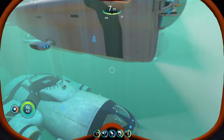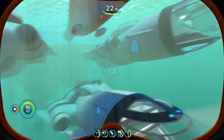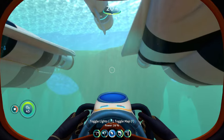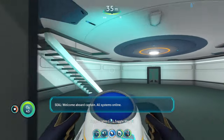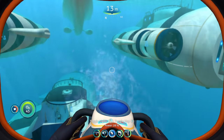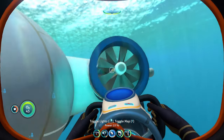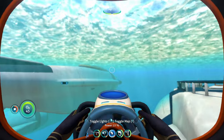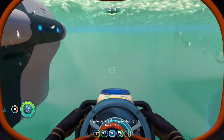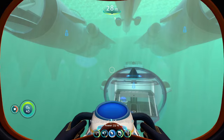Imagine if we played Subnautica 1 and the Seamoth was able to go to every single biome with permanent defense - that would make the game kind of boring. They could have given us another vehicle like they did with this game. They give us the Seamoth, then the Cyclops for the deeper areas, and the prawn suit for the even deeper areas and for gathering resources. It was a good little diversity of vehicles in this game that was not in Below Zero. I really hope they don't make that same mistake with Subnautica 2. At least three vehicles - I feel like that's a fair amount to start with.